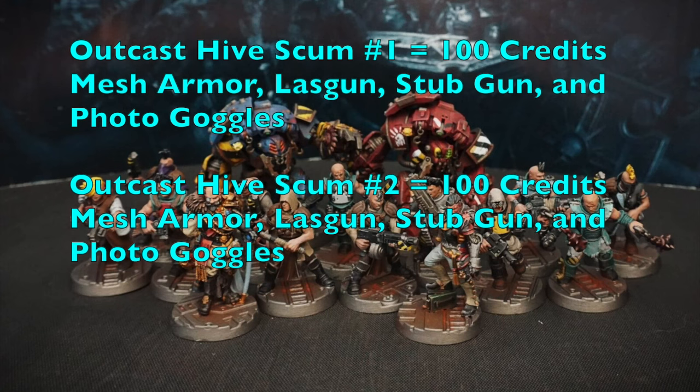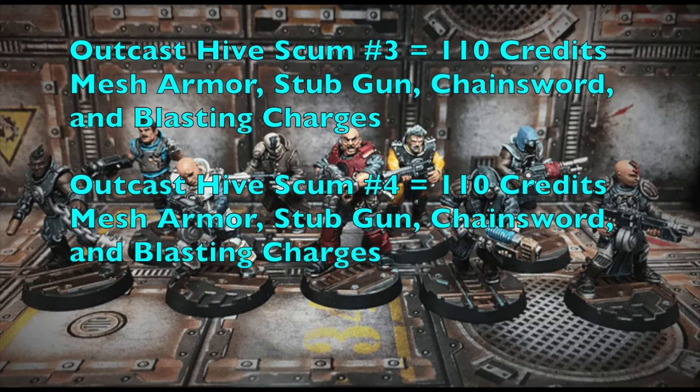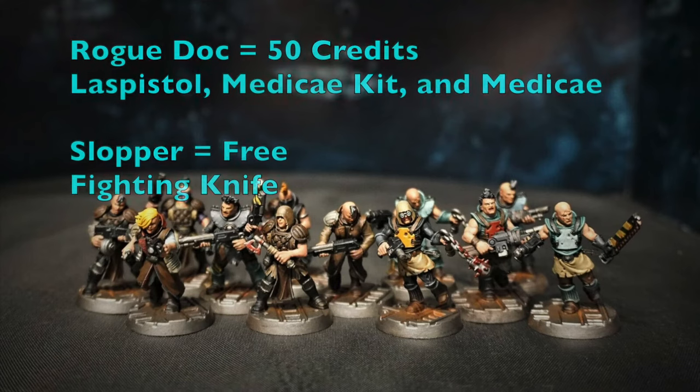Hive Scum numbers one and two cost 100 credits each, both equipped with mesh armor, lasguns with stub guns as backup, and photo goggles. They suppress enemies at distance and should be upgraded with hot shot las packs for Strength 4 attacks, and stiletto swords for close combat defense. Hive Scum numbers three and four cost 110 credits each with mesh armor, stub guns, chainswords, and blasting charges. They assault forward throwing blasting charges to disrupt enemies, then close in with stub guns and chainswords. Upgrade them with dum-dum rounds for reliable Strength 4 attacks.